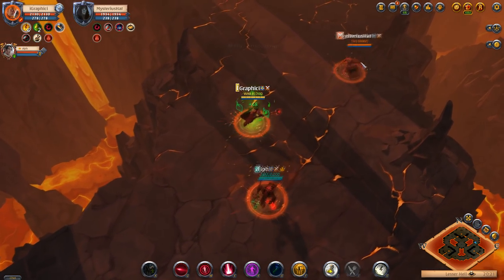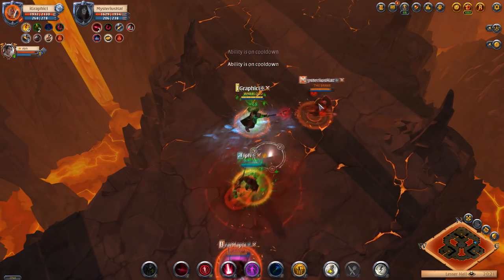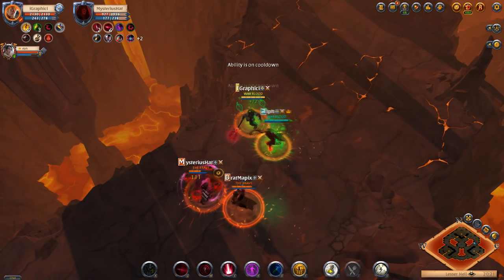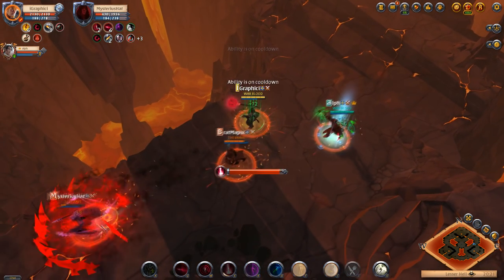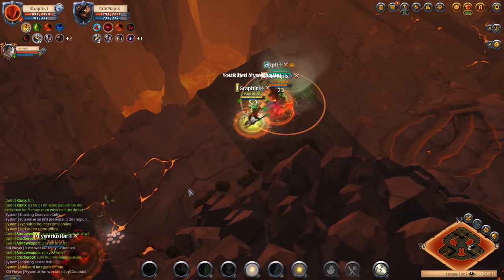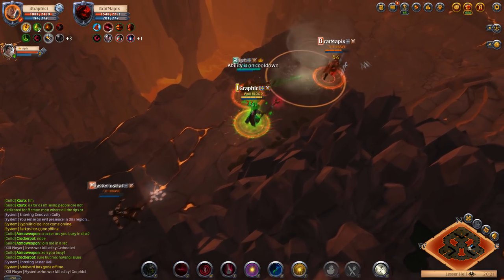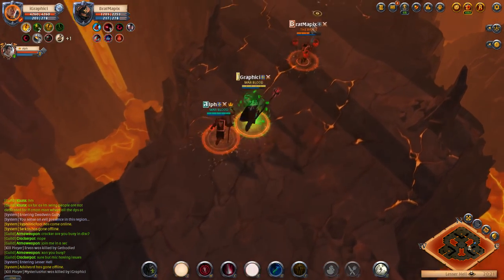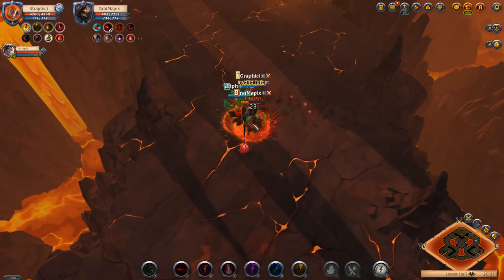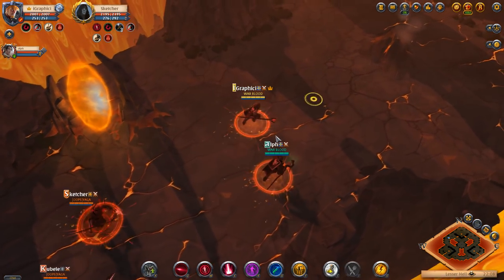Next we've got a damage dealer and what looks like a double damage comp. I start on the back curse guy as Alf splits them up yet again with a fear. Phoenix Robe fear is just absolutely strong in hell gates — there's no reason not to have someone running it, and your healer running it is definitely ideal. I throw a poison on him to make sure he's dead. We have them split up and now it's a free kill as we chase the second guy down. He went invisible but we fear him into the wall and get him killed.